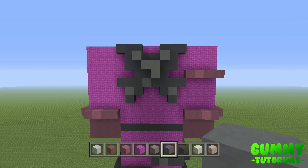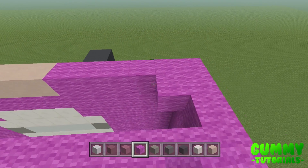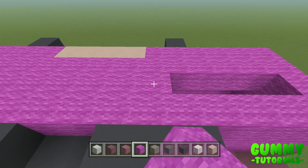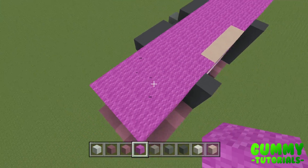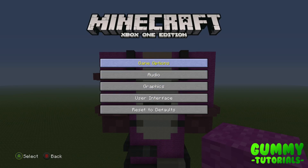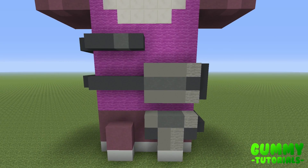Now we're going to start making some progress on the head. Before we do that, we need to fill in the shoulders using magenta wool — it's a 16 by 4 area. Make sure the 4 by 4 on the left side and the right side are magenta wool. I'm also going to do a spin around — one last opportunity before the next part to make sure you're on the right track. Pause if necessary and go back in the video if things haven't gone quite to plan.